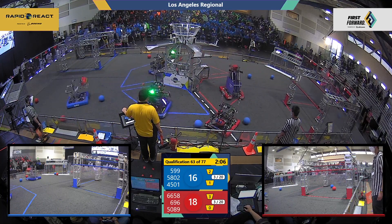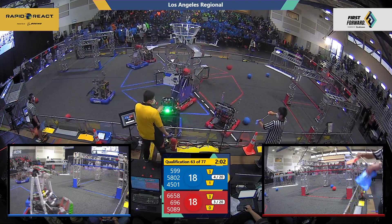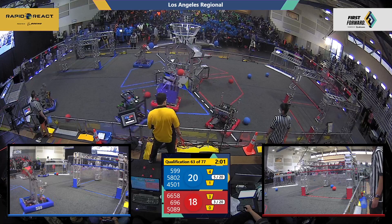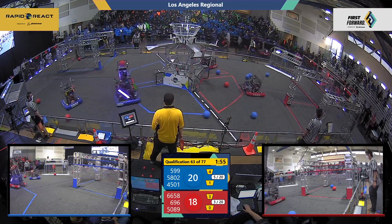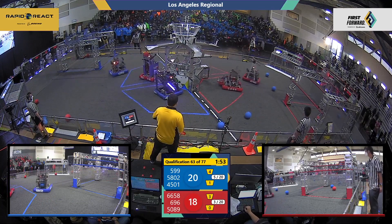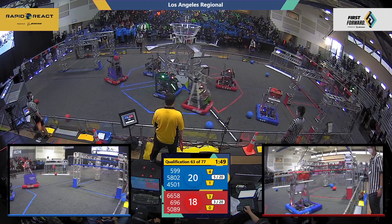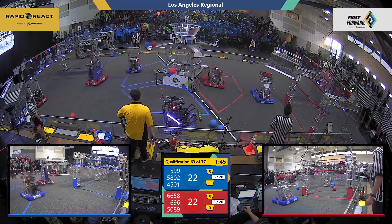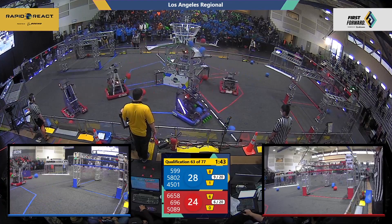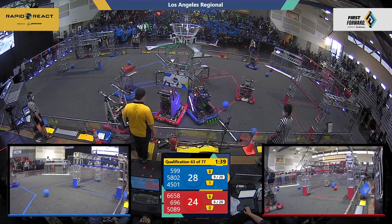We're in the Teleop now, and these robots are moving. They're working their way around. You'll also notice which bots in particular are incredibly well calibrated to that upper hub. It's a fairly tight match so far between these two alliances. 696, that's the Circuit Breakers, have been consistently hitting that upper hub this entire match. But lots of cargo falling in — you're going to see those points work their way out once they get through those sensors.